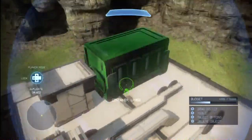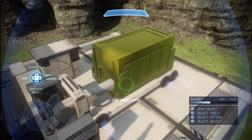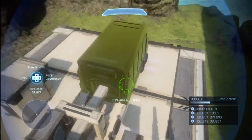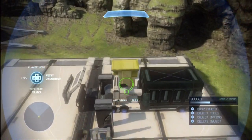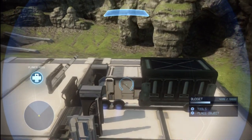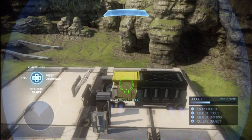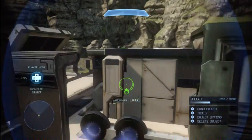Over in the back you're going to attach a container large, pulling that right over — that's going to be the back of this truck. Then for the main connecting part from the main storage area to the front, you're going to have a walkway large. It's part of a bigger piece but all you need is this block right here. You could use other pieces — this just looks nice aesthetically.